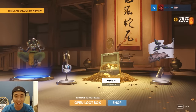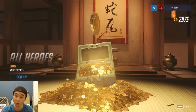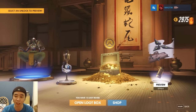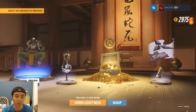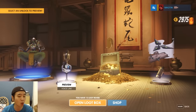Seventh box: legendary gold again. I don't really mind — this is pretty much 500 gold so it is a lot. I can buy whatever I want with that gold. I really don't see the point why I keep getting these voice lines for Bastion — they all sound the same. Ugly skin again.